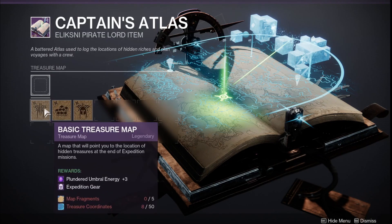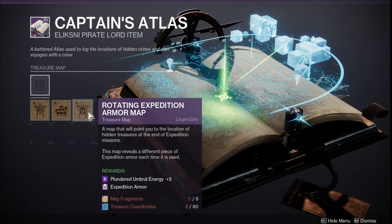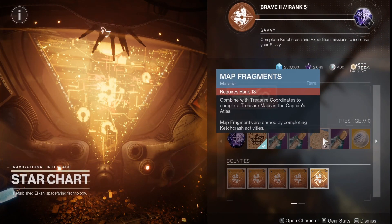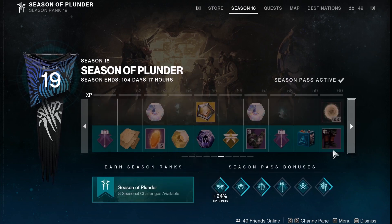You get the basic treasure map and complete the first quest, and then you get the Glimmer treasure map. You can even unlock further treasure maps as we progress throughout the season, which is awesome. This one will give me three plundered umbral energy and Expedition armor. You need eight map fragments and treasure coordinates. Treasure coordinates are really easy — you can get 35 out of a public event. Map fragments can come from Expedition-type activities, Season 18 activities, the Star Chart, Catchcraft activities, and even the Season Pass, so there are many ways to get fragments.